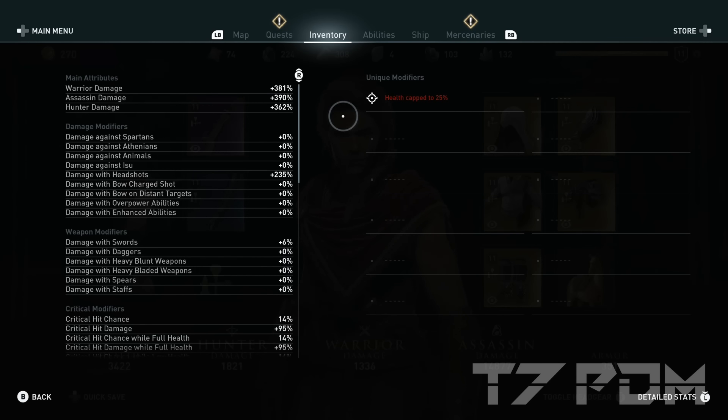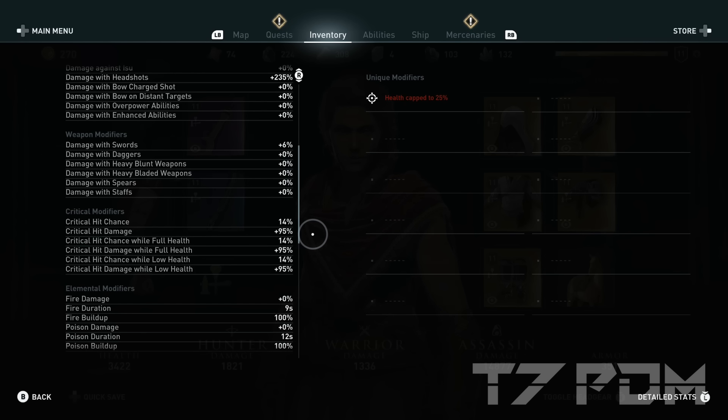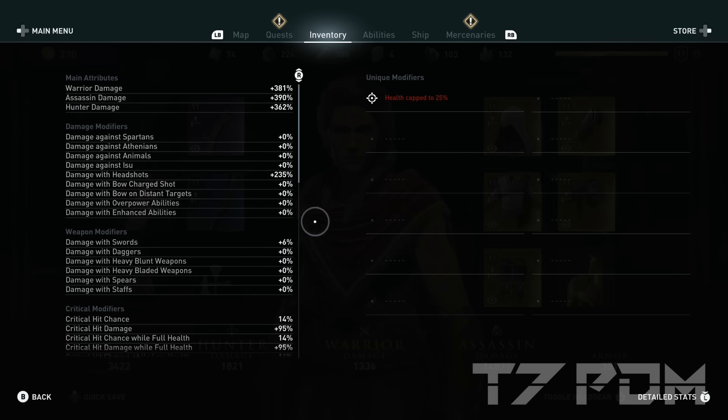So with this build at level 10, we are already able to reach 381% warrior damage, 390% assassin damage, and 362% hunter damage. And even more important, we have 235% headshot damage, which is similar to critical damage, and absolutely beating our critical damage which is only 95% at 40% chance — but we have 235% headshot damage at 100% chance. That is what makes range attacks so powerful during early game, because they deal way more damage and they don't need any crit shards. So the earlier you are in this game, the more you should use your bow, before your warrior damage will take over with reasonable crit shards and reasonable damage.